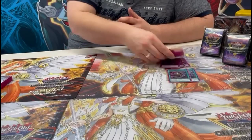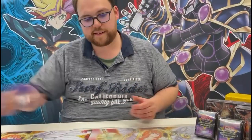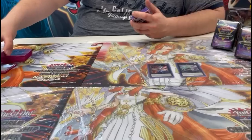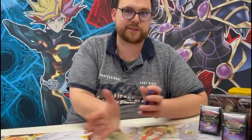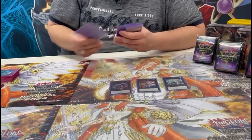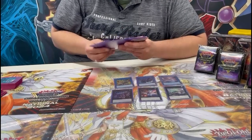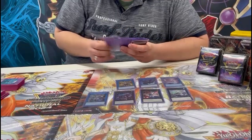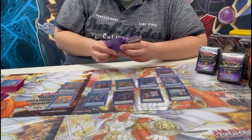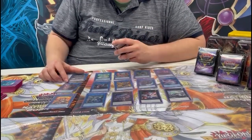42 cards with Pot of Prosperity was really consistent — it was really good. For the extra deck: one Accesscode Talker, one Number 38, one Underworld Goddess of the Closed World — the combo is not so often but I thought when I have Skill Drain I could make it because our blue is also not so good. Then I can protect it. One Typhoon, one of the loser cards, one Cilantro's, one Phoenix, one Accesscode, one Princess, one I:P Masquerena, one S:P Little Knight.